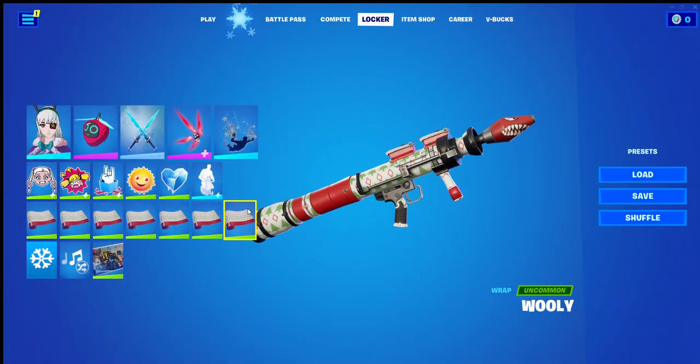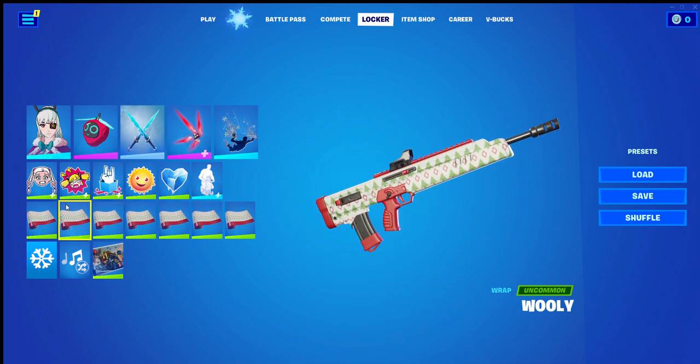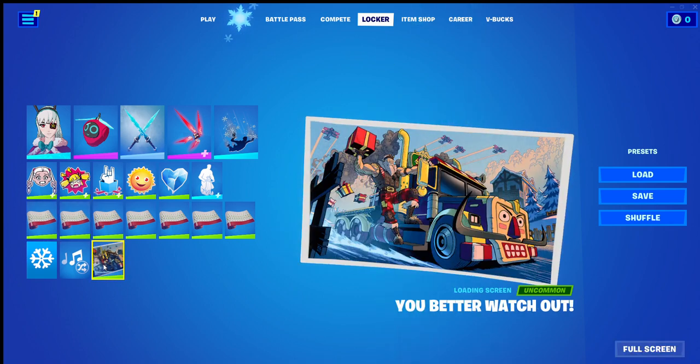The wrap is Woolly — simple, Christmas, it works. The loading screen is 'You Better Watch Out.' Santa has provided Raina the mission, and I'm sure she's probably flying one of those planes to the target to deliver the gift. You could say one of the gifts shown are the gift she needs to give.